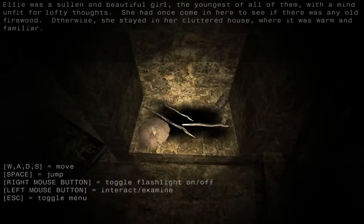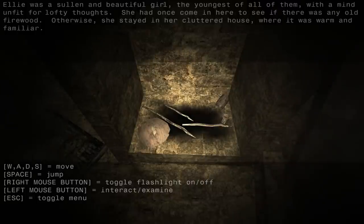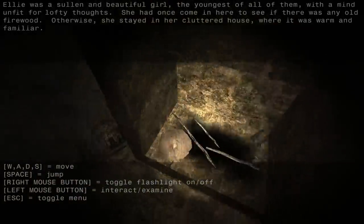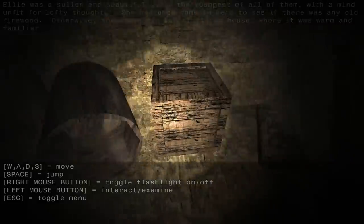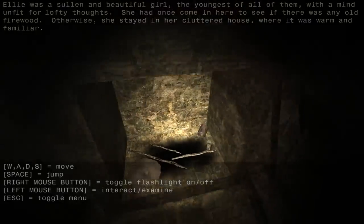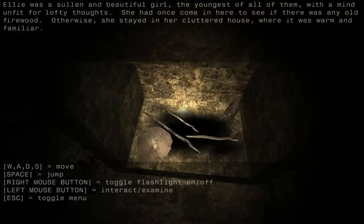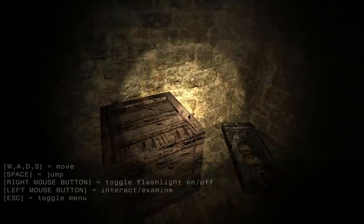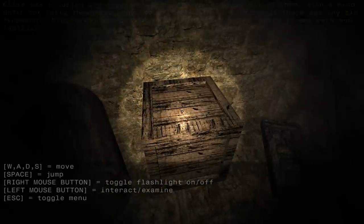Ellie was a solemn and beautiful girl, the youngest of all of them, with a mind unfit for lofty thoughts. She had once come in here to see if there was any old firewood. Otherwise, she stayed in her cluttered house, where it was warm and familiar. Here's the strange thing about the text system — it shows up in gigantic, very intrusive bars at the top and bottom of the screen. After you examine something, it stays examined so that the text pops up again just when you get near it. You don't have to re-examine it. Which can be a little bit strange, as you might end up with a bunch of text always at the top of the screen.